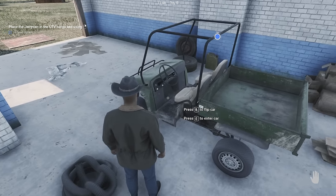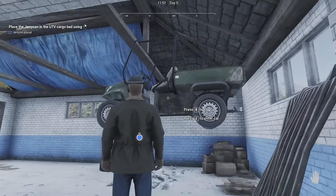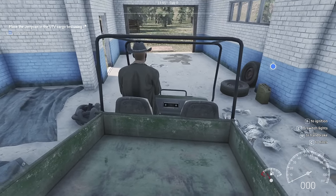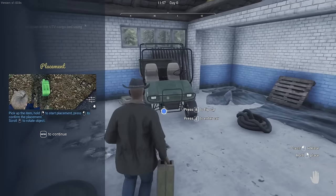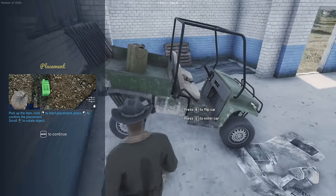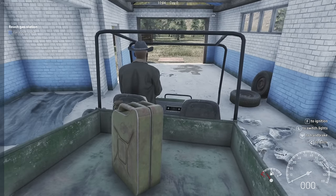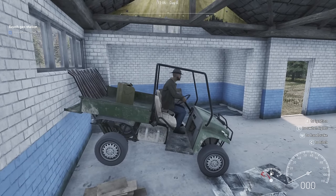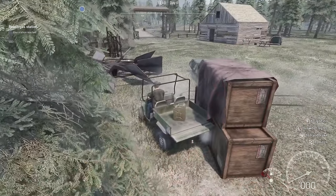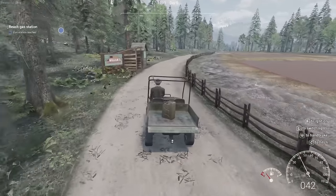All right. Flip car. Damn, that's crazy. I got magic powers. I'm definitely going to break it. Place the jerry can in the UTV cargo bed using right click. I'm already... I don't know if I can put that in the back. Open tailgate. This is not going to go well. There we go. I feel like I'm going to blow up. I didn't have the car started yet. And we're good. Holy shit, this thing's got some power to it! Grandpa did not write that down in the note. This thing is amazing. We don't have a whole lot of fuel - let's go to the gas station.